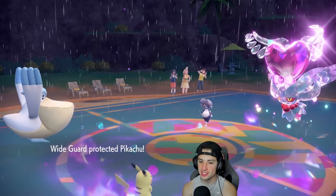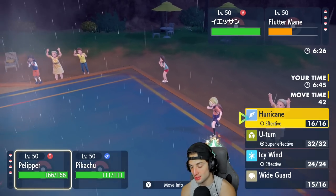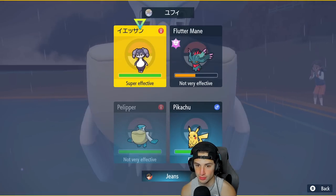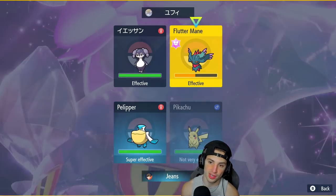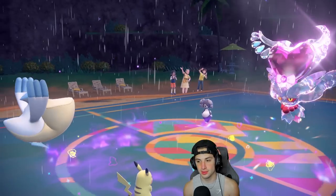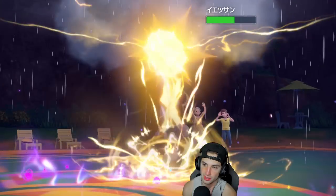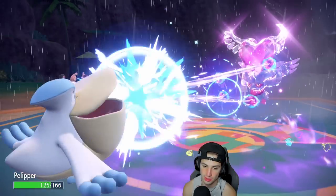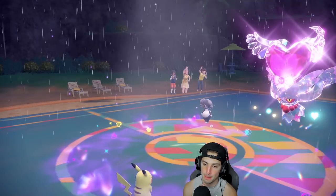Another Thunder should KO — cutting it close though. I go for a U-Turn pivot and then Thunder again. Opponent uses Follow Me — smart call but Thunder is still popping out for a nice chunk. Power Gem flies out targeting Pelipper.